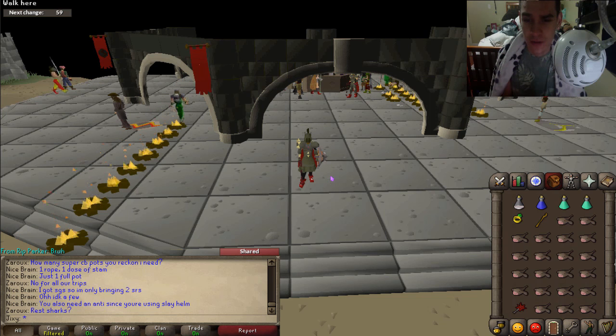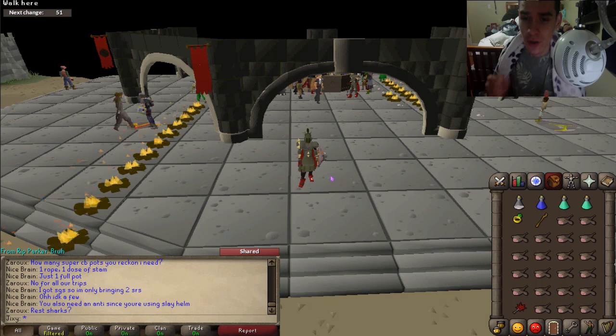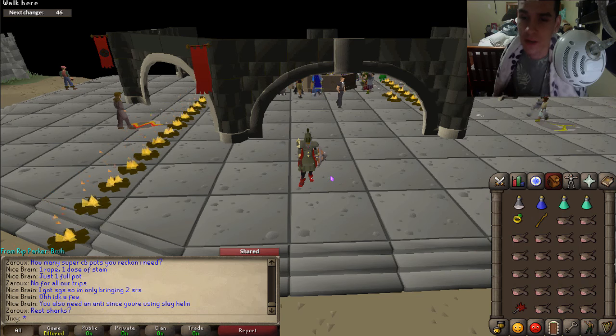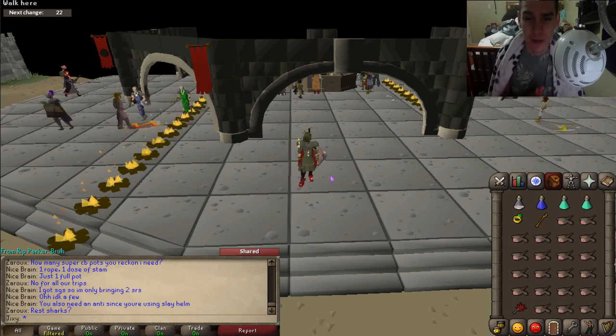We're going to show you the steps on how to get there — it's a little bit of an odd order, but we'll cover what you need to bring. I'm going to show two different gear setups: the cheap version and the average version. The expensive version I can't fully show right now. This is for melee; I'll probably do a range guide in the future.